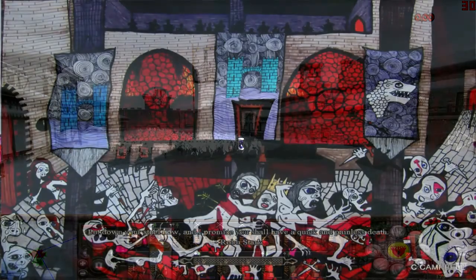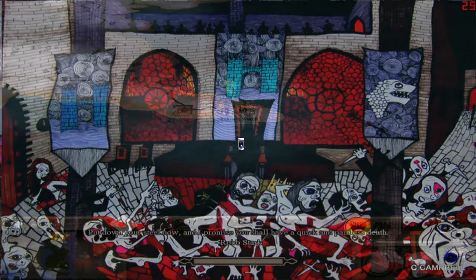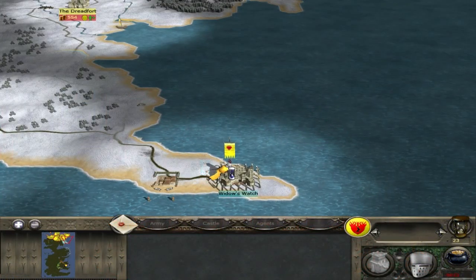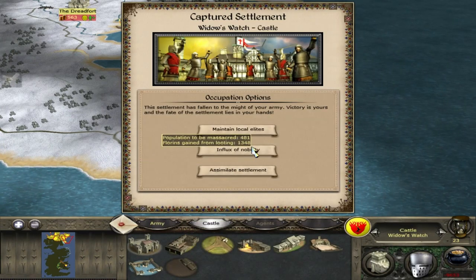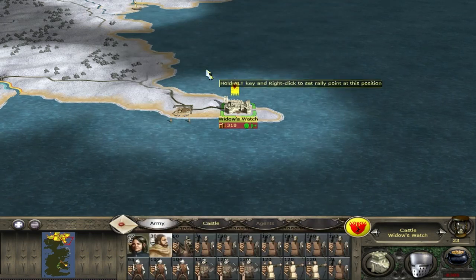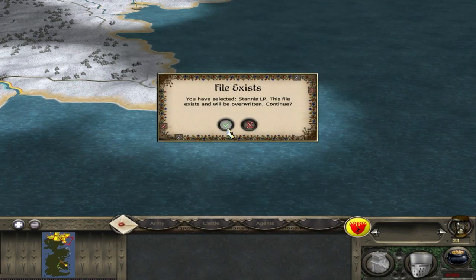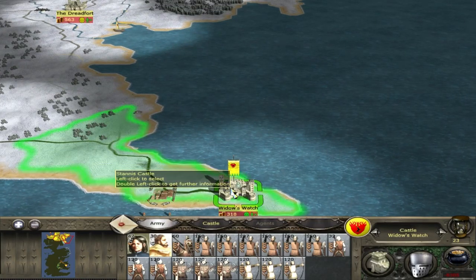We lost 400 men — holy crap. Looks like there's going to be a lot to ransom. And that's one of our fourth settlements in the north. Goodbye Widow's Watch, with minimum casualties, and we're going to sack. Relations are worse than with House Manderly — wouldn't know why. Sarcasm.